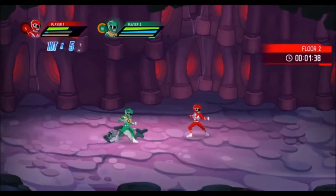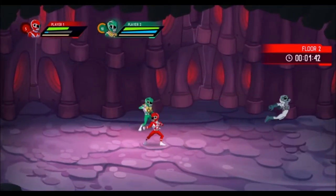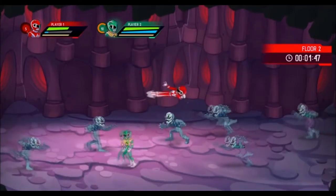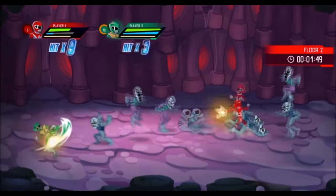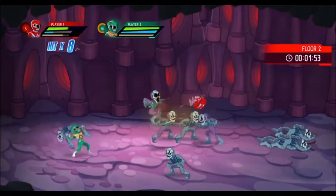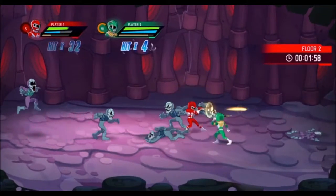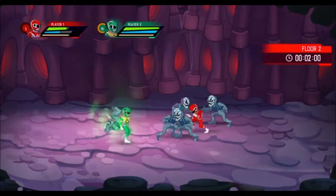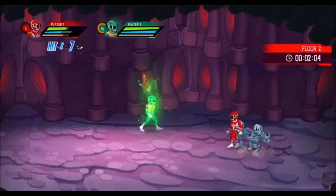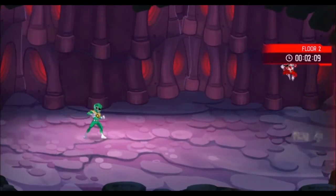This is pretty much just floor after floor, wave after wave, and we see how long we can last before we die. I think if one of us goes down we can resurrect each other, right? Yeah. He has a sword - triangle button - and a strong combo. I also upgraded his sword so he can do a strong finisher with it.